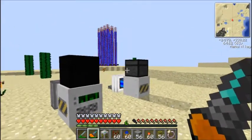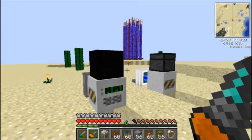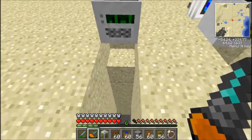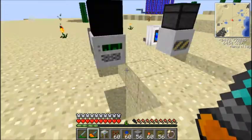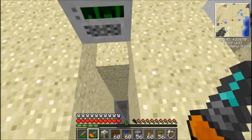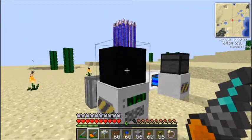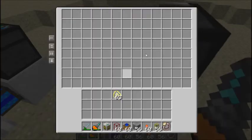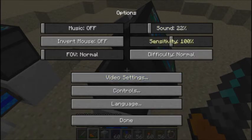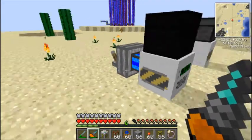Basically, the mining well obviously mines in a well sort of shape. It goes straight down underneath it, and that's pretty much it. It doesn't go side to side, only straight down. Once it hits the bottom it'll stop. It will go through everything except bedrock — not obsidian, everything except bedrock. And it'll just spit items out of the top, like a quarry. Stick a chest on top and you are fine, or pump the items out using pipes and put them somewhere else.